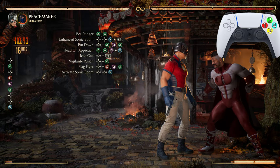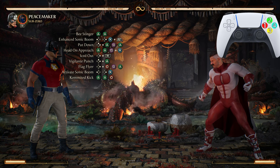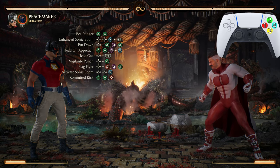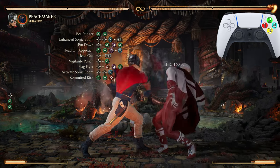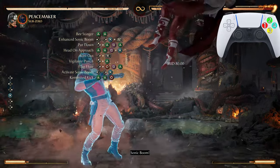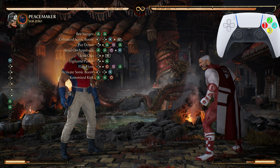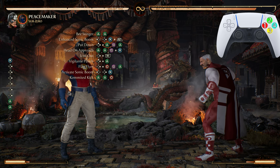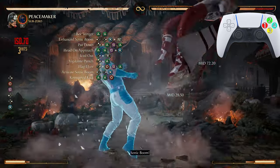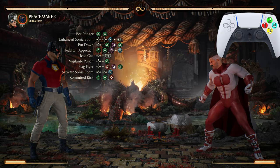After Activate Sonic Boom we're going into another Beast Stinger. You can't put two of the same moves on the screen at the exact same time, that's why you see Committed Kick — just know we are doing another 2-2. If you are not in the corner you will need to dash forward, but more than likely this combo will put you in the corner.